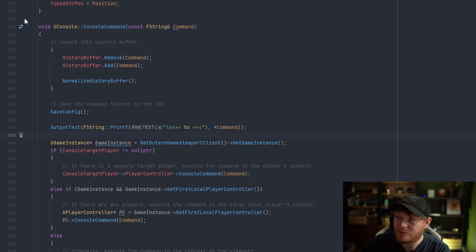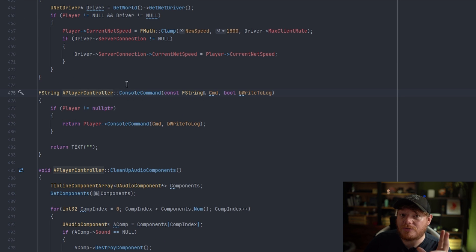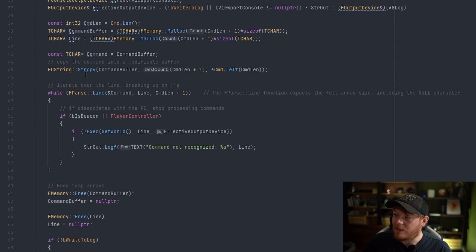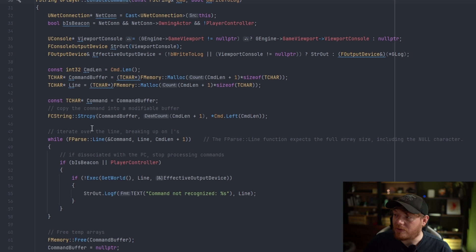When you use a console command in an Unreal project, it goes through the uConsole console command. The player controller uses its console command function to pass this to the player object that it has. Once it has that, it goes through and iterates over every one of the commands.